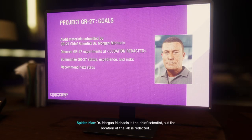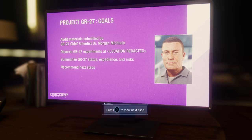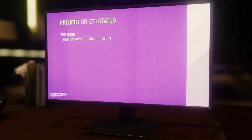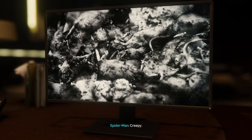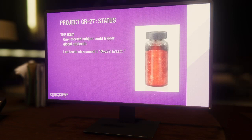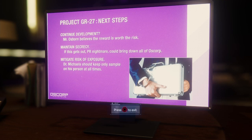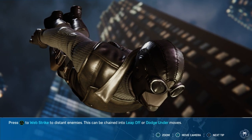GR 27. Dr. Morgan Michaels is the chief scientist, but the location of the lab is redacted. AI-controlled CRISPR — if that actually works, it could cure any genetic disease: cystic fibrosis, Huntington's. This is crazy. Dr. Morgan Michaels keeps the only sample with him at all times. That's why Lee wants him. We find Michaels, we find Devil's Breath.